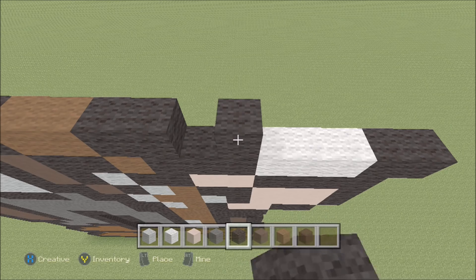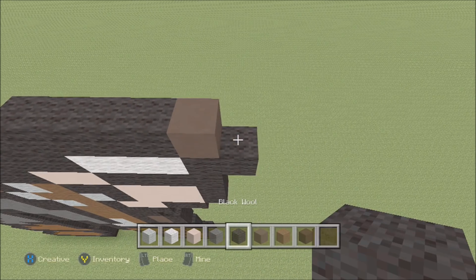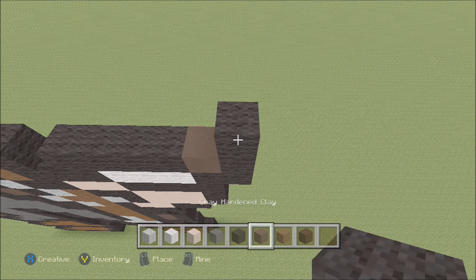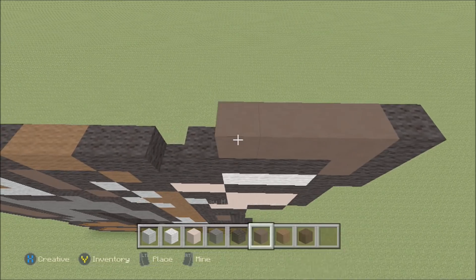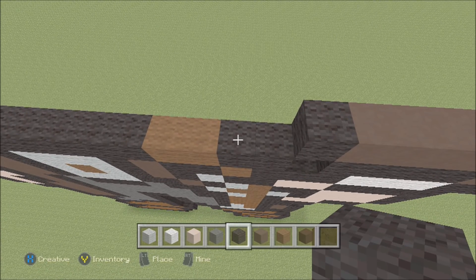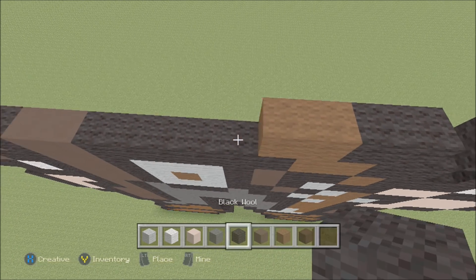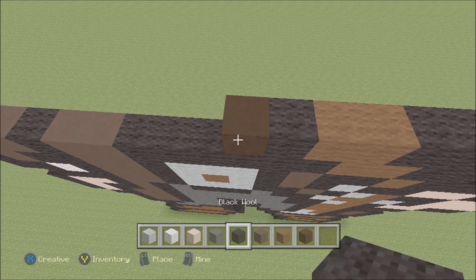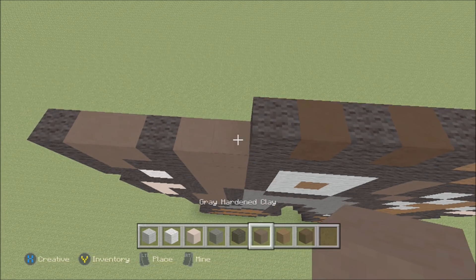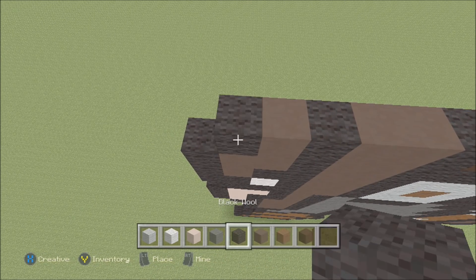Skip one space. Above this next block of black, build up with a black. To the right add 3 more black, then a gray hardened clay, and a black. Build up on the right above this black with a black. To the left add 5 gray hardened clay and then a black. Skip one space. Above this next block of black, build up with a black. To the left add a black, then 2 brown, followed by a black, then a black hardened clay, black wool, black hardened clay, black wool, 2 gray hardened clay, and then a black. Black, gray hardened clay, black.